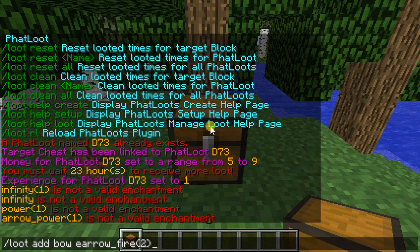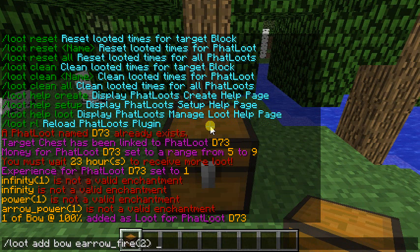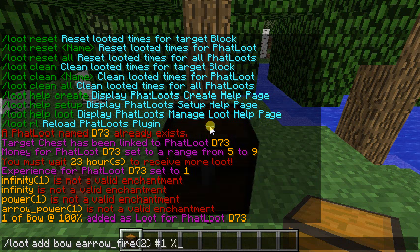So basically, E means enchantment, and arrow_fire is flame. When you do it - so slash loot add bow, arrow_fire, and you can set the amount which is one, and the percent it could spawn, so let's do 20.